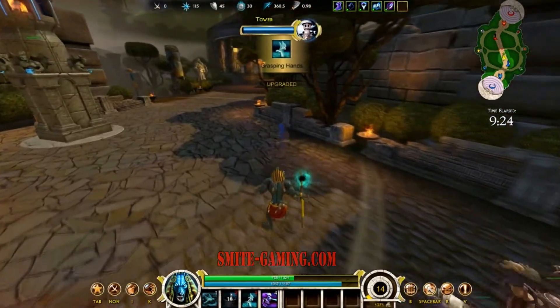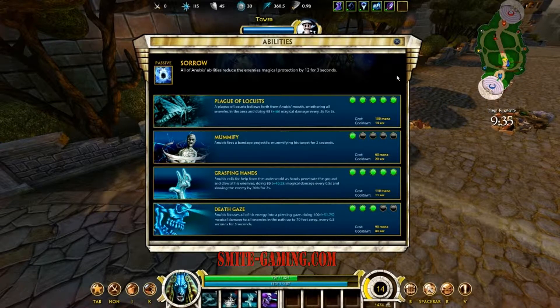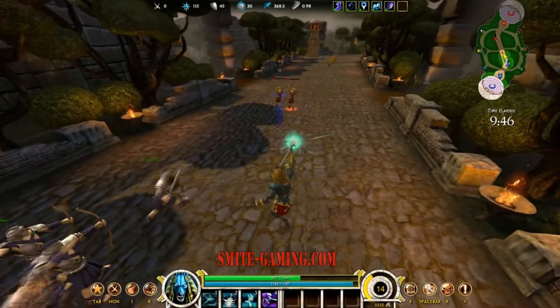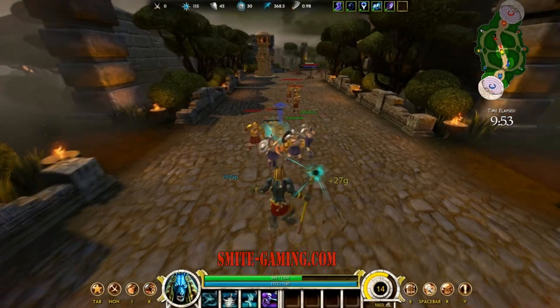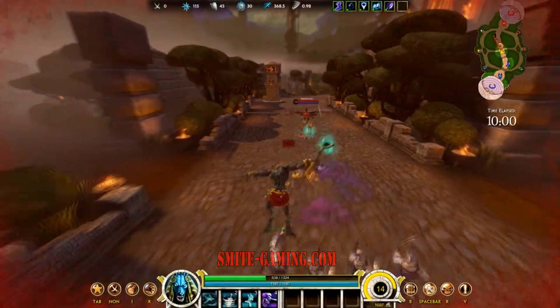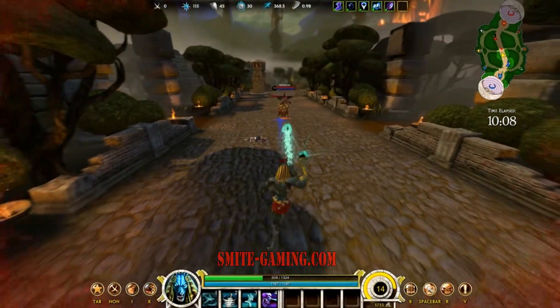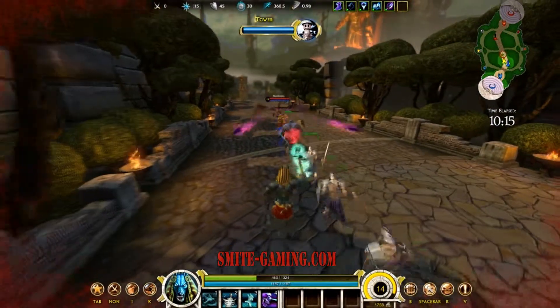Now let's take a look at his ultimate ability, number four, which is Death Gaze. Anubis focuses all of his energy into a piercing gaze, doing 100 plus a percentage of your magical damage to all enemies in the path up to 70 feet away, every 0.3 seconds for three seconds. This is the slayer of gods — if you see Anubis doing this and you're not a tank, you better watch out. It kind of starts upward from his eyes and pierces down towards the ground, going 70 feet.